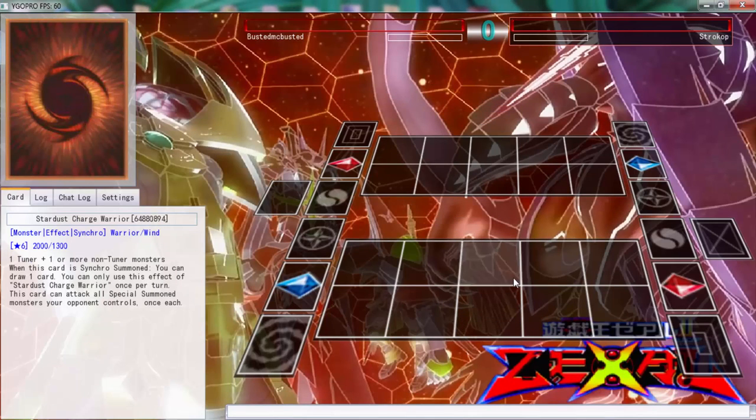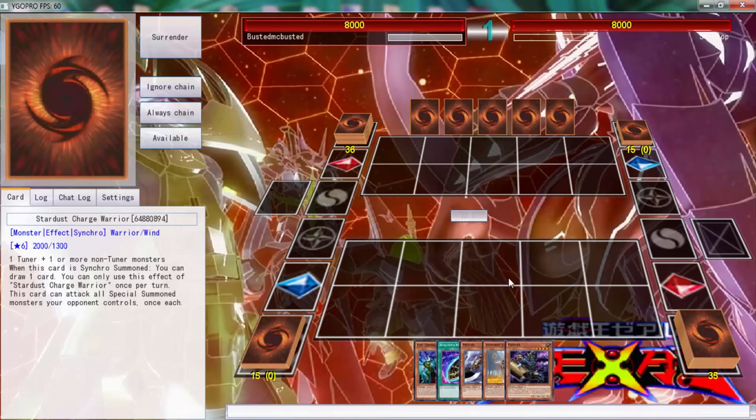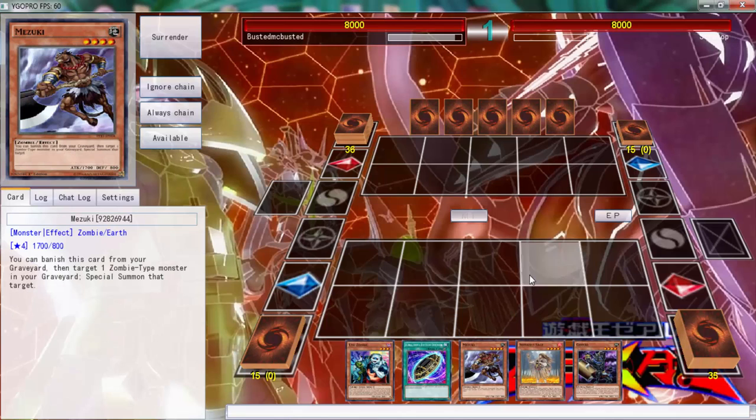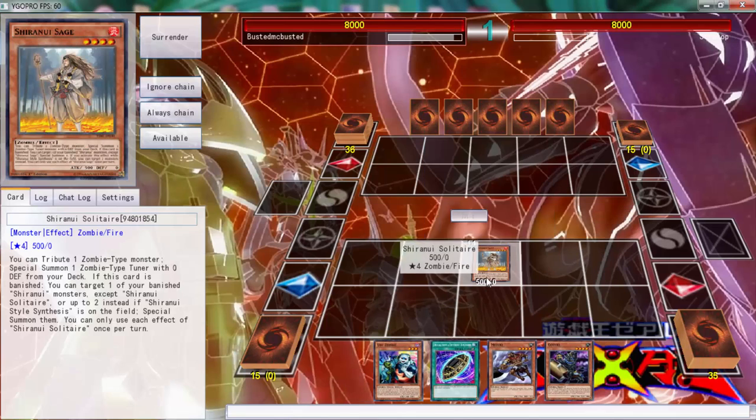All right, here we go folks, going up against Strokop — one of those usernames. Hopefully we get to play, and it looks like we do connect. He was just wondering what he could do. Now you can't go double Omega with this hand, I'm just trying to figure out how to do it. Okay, we can go Sage, tribute summon, Uni-Zombie — Uni-Zombie since Gozuki to special summon this. Yeah, that is exactly how we do it.